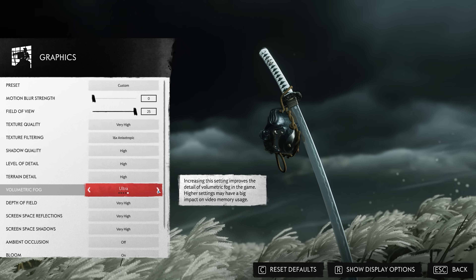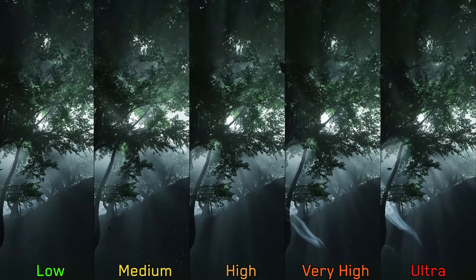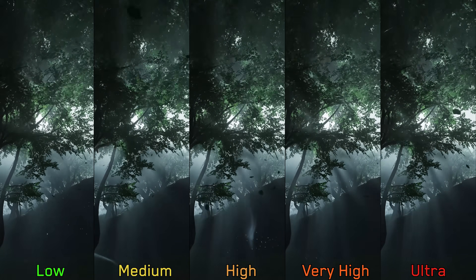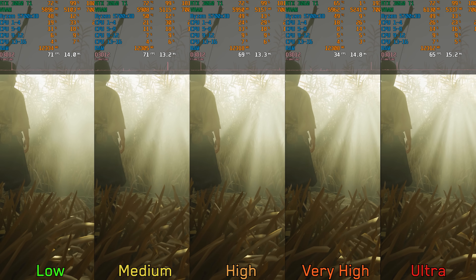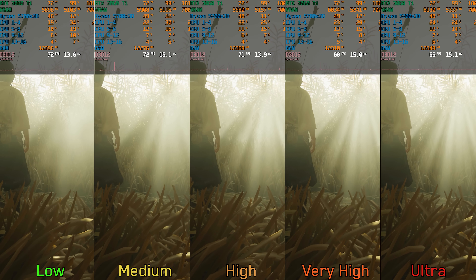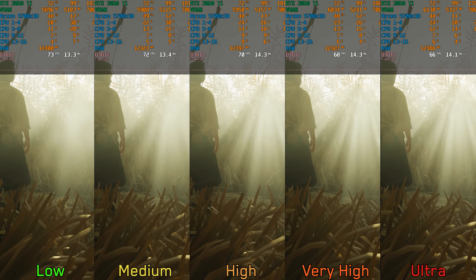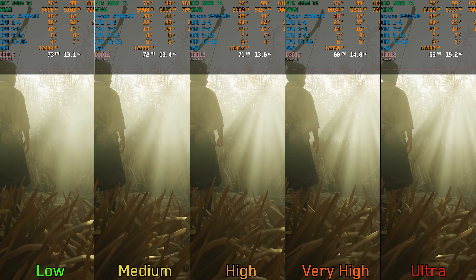With higher volumetric fog options, light shafts appear more defined and more detailed. Performance-wise, there's a significant impact only when going from low to very high at around 5%, and around 8% when going to ultra. I recommend high volumetric fog.